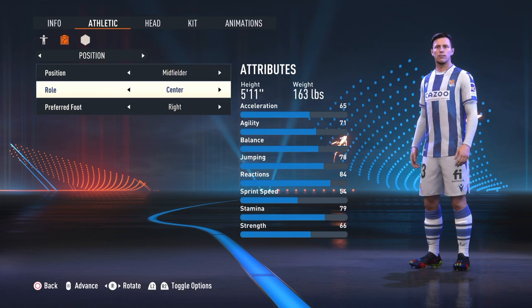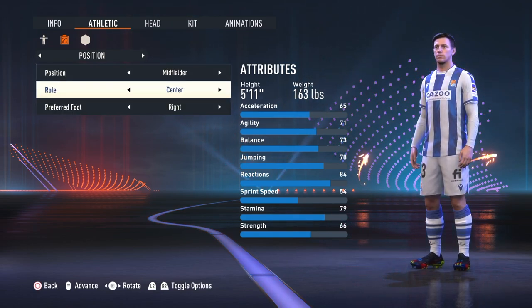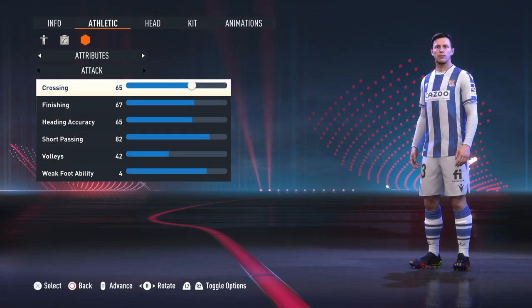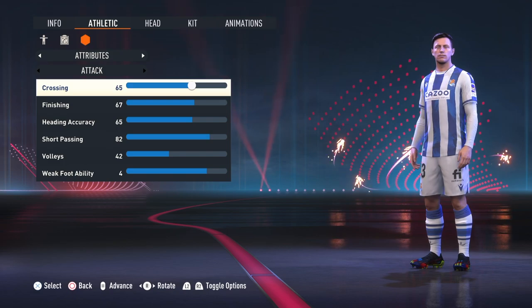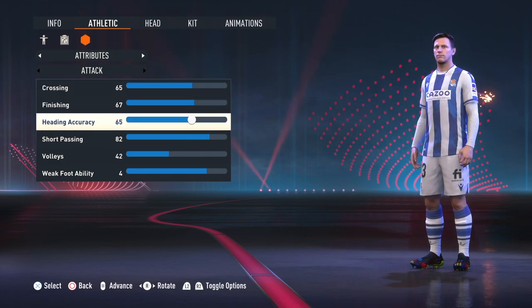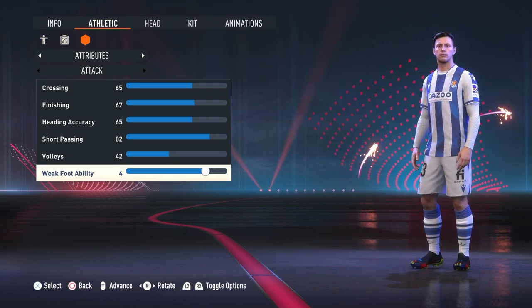Position: midfielder, center right, but he also plays the pivot — the center defensive midfielder — so feel free to choose either and then train him. For the stats, I'm using the same as the default version of him: crossing 65, finishing 67, heading accuracy 65, short passing 82, volleys 42, weak foot ability 4.